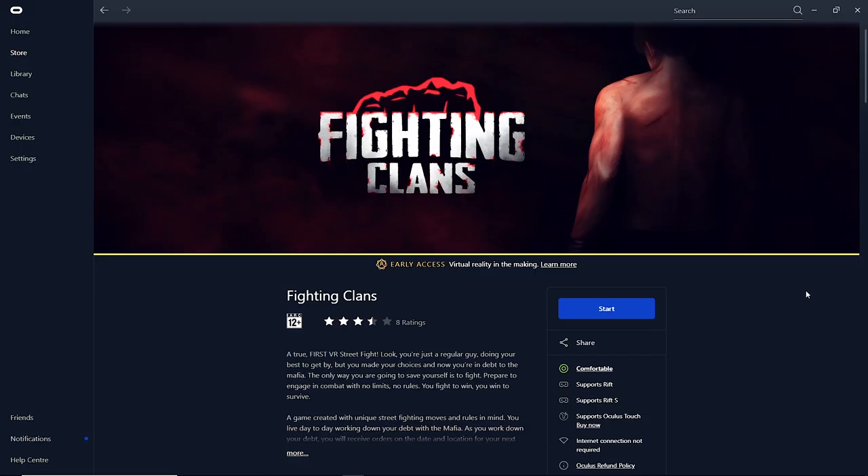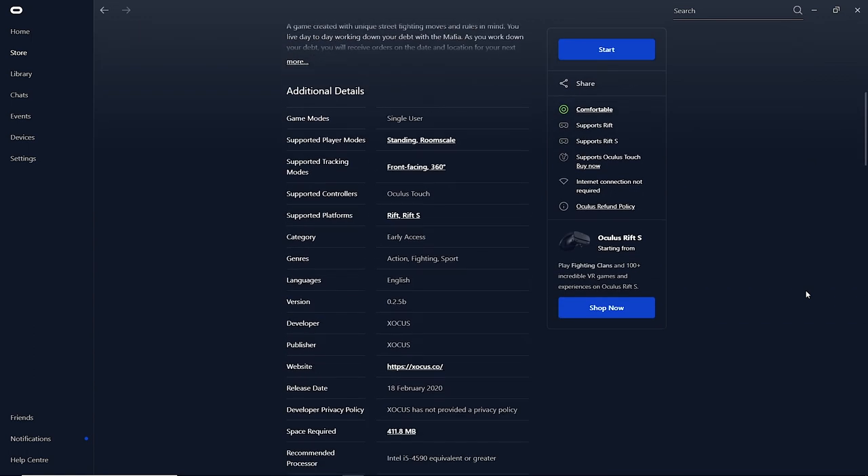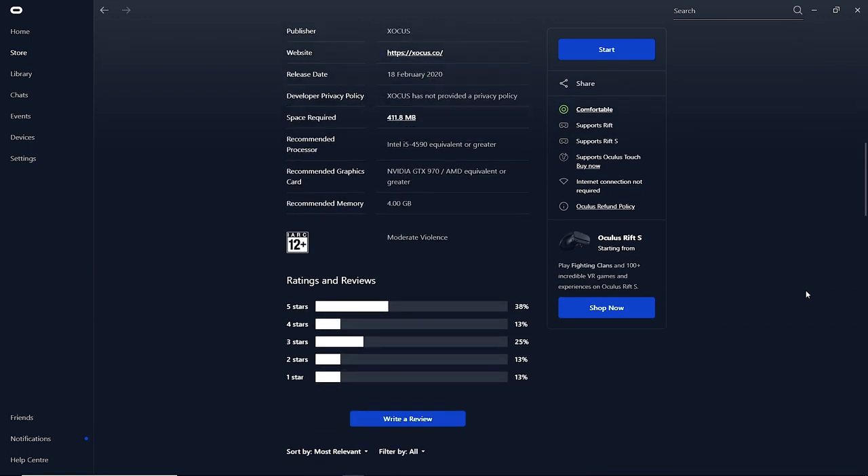Fighting Clans is developed by Sokus and marketed as one of the first VR Street Fighter games. It was released on the 18th of February, so not too long ago.